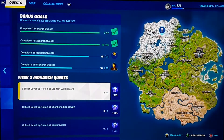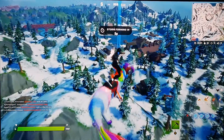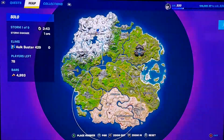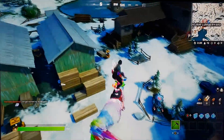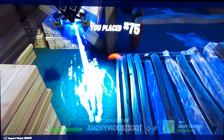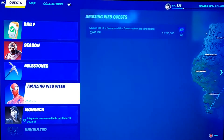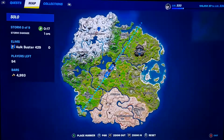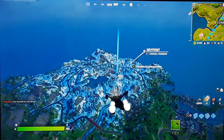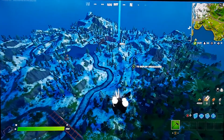Alright guys, so the third to last is gonna be right here, at these little houses over here — you're gonna wanna head over here so you can get another level. Oh man, I'm level 333, oh my gosh. Just do what I do and I'll show you guys where it is. Now if I'm gonna be honest, this one at Logjam is so hard to find. There is one at Logjam, and it is so extremely hard to find. It took me five games to find it — and I mean five games. I was looking the whole entire game.